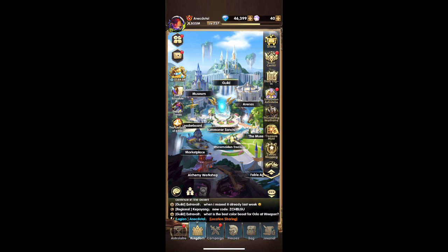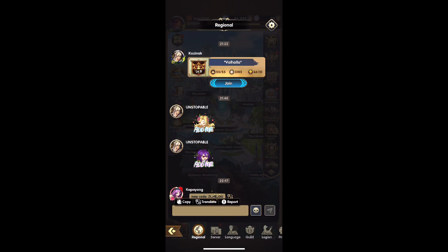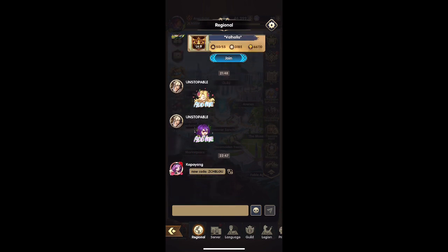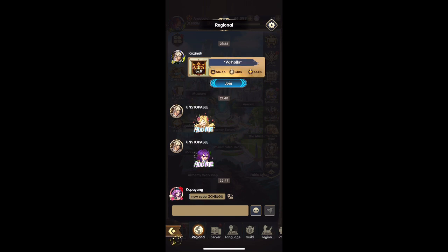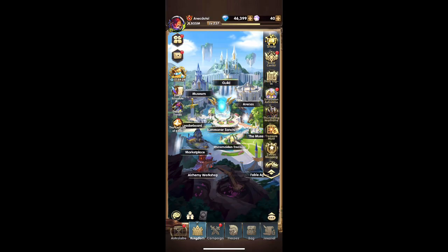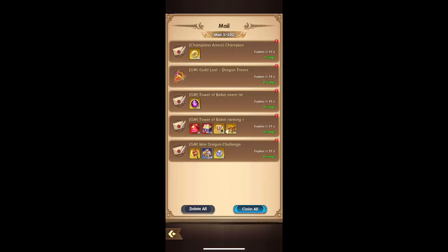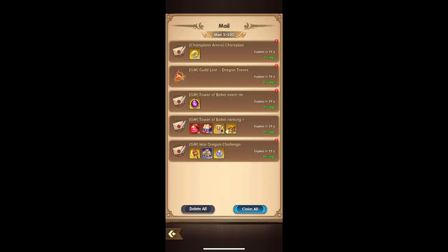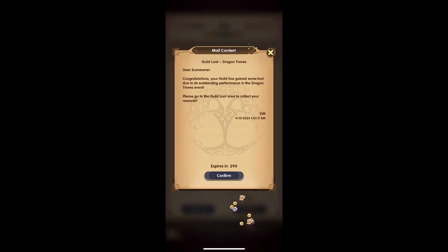What is up, it's your boy Anecdotal! Today we're gonna look at the Imperium Astrolabe — only the discounted diamond pulls. But before that, looking at the chat, we got a free code. That code should get you 400 diamonds, which you could use in the Imperium Astrolabe if you want.